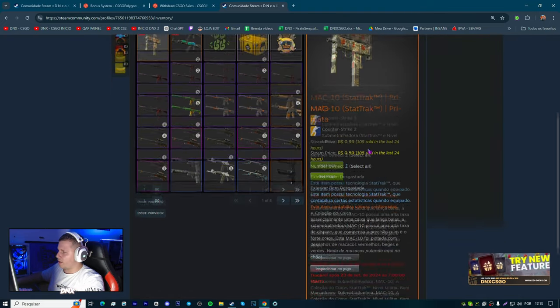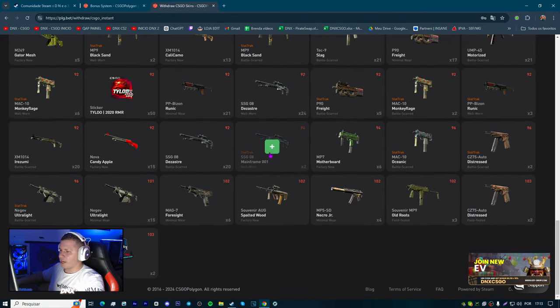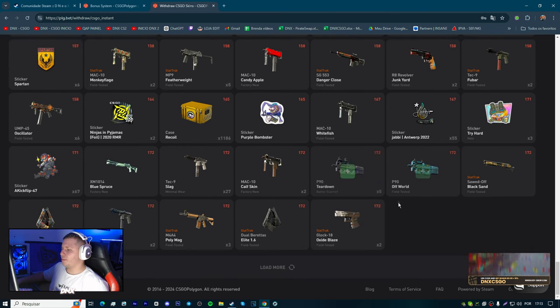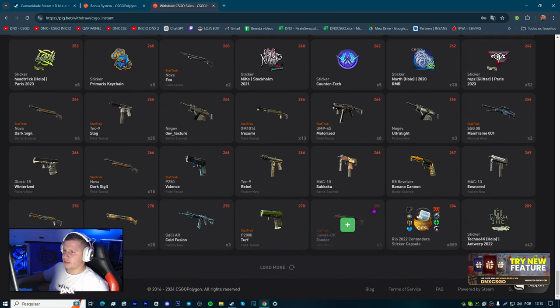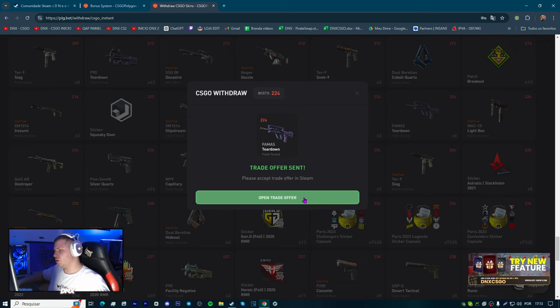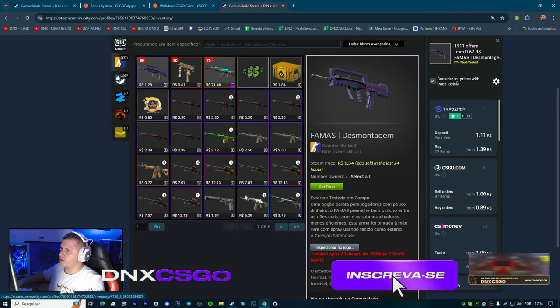Já chegou aqui no inventário — é uma Mac 10 baratinha, Mac 10 Star Trek. Como eu falei pra vocês, como vocês vão ganhar muito saldo, vocês podem pegar diversas e diversas skins baratas, skins fenomenais. Tem um MP9 legal, outras skins legais. Eu gostei daquela Famous — 224 coins. Vai estar enviando a trade pra mim. Você pode multiplicar o seu saldo também se quiser, brincar nos jogos dos sites. Chegou! Belezinha, três skins que a gente pegou. Essa aqui valeu a pena — 200 coins — veio uma skin de quase dois reais, testada em campo com float 0.26. Uma skin bem interessante pra nós.